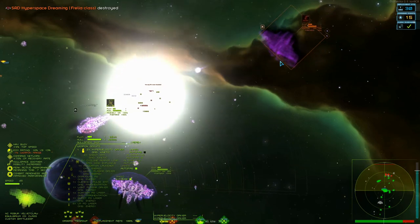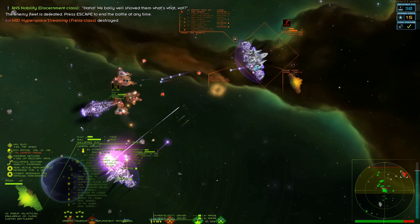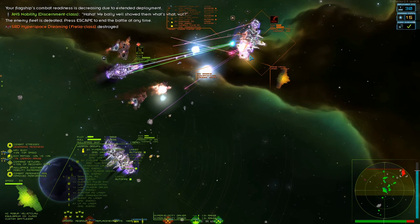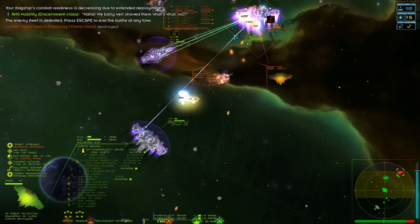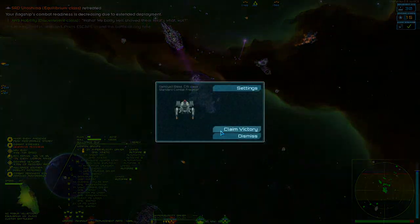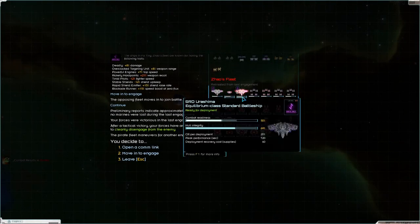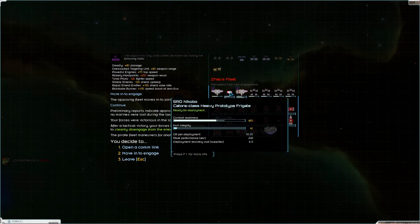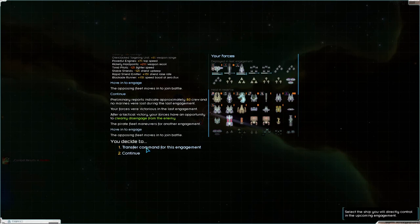There we go - he's retreating. That's the victory, but not the bounty because the bounty is there. But they only have two Equilibriums and a Keturah left, so we did pretty well.